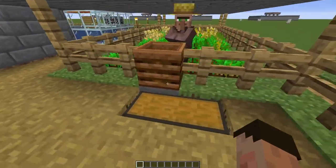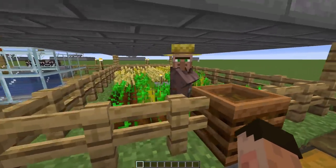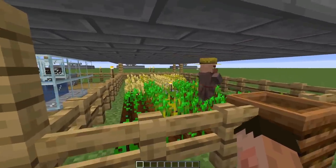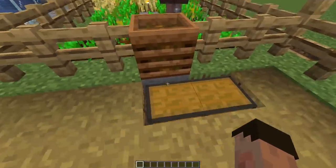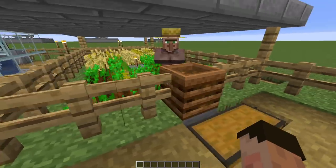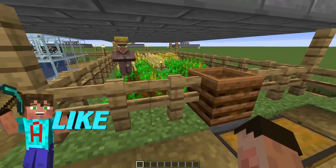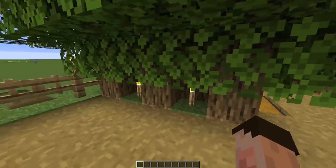This is our bone meal farm. It makes bone meal as a result of this farmer villager harvesting his crops, taking the seeds — not the wheat — and throwing them into the composter, which gives you bone meal over time. It's not super fast, but it gives you bone meal completely for free and completely automatically.